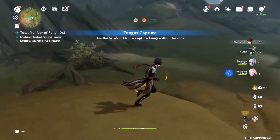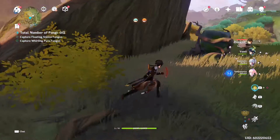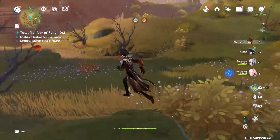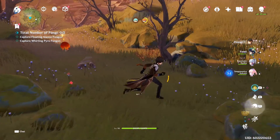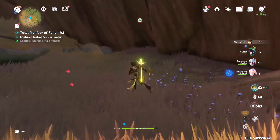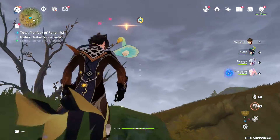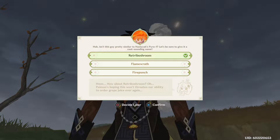Oh there's one all the way over there! And there's what I thought was a Fatui — no, that's an Aranara. There's the other one nearby. Why does it seem like the first shot always misses? I can't be imagining that. Anyway, I caught it, barely. Let's go get this other one — it floated up into the air at the last second. There we go, got it. Now I get to name them.